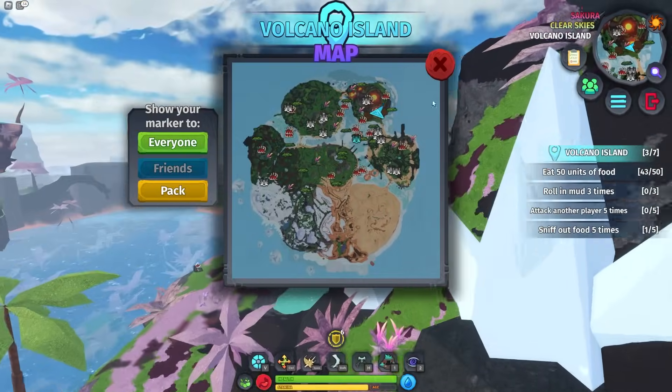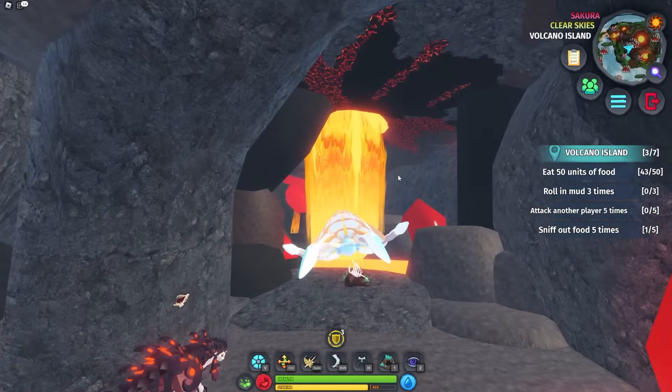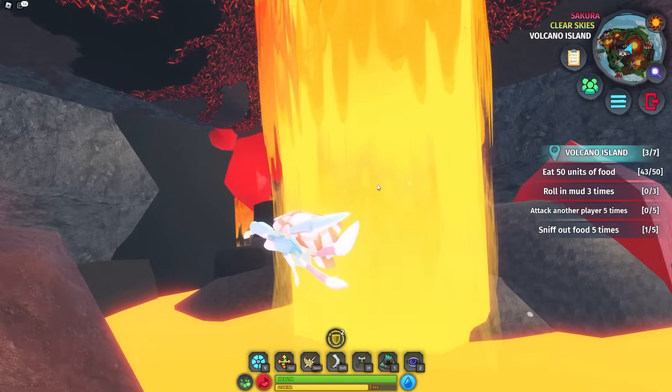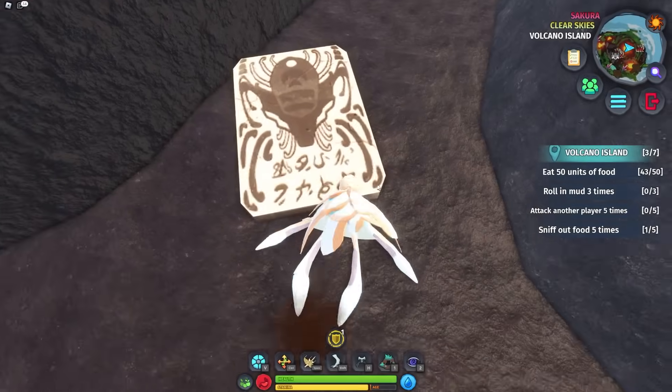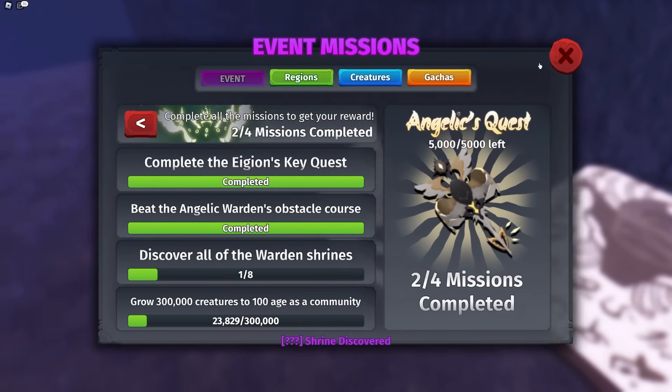The first shrine is over here in Volcano. Make sure you go in this little cave, and right behind the little lava flow we have the Gara Warden Shrine. Go here, click inspect, and we have the first shrine.